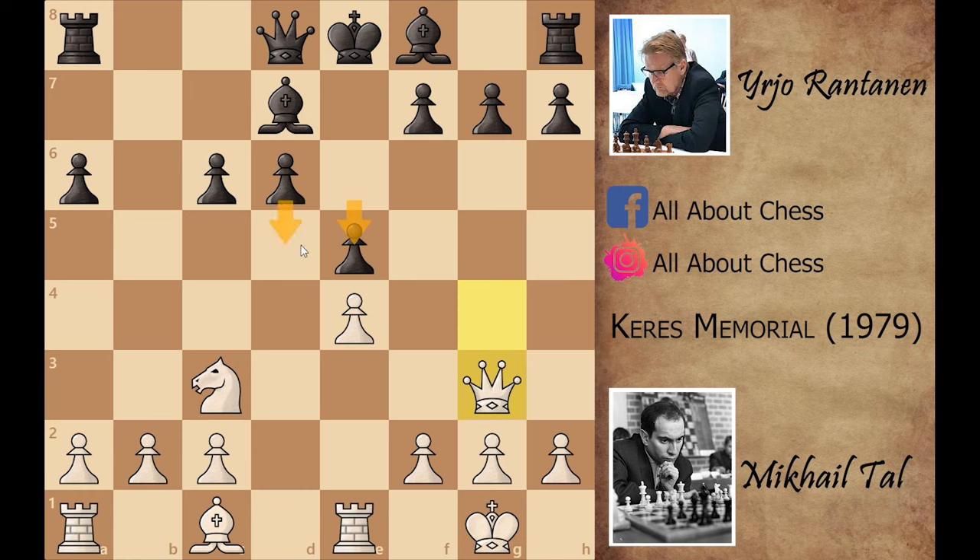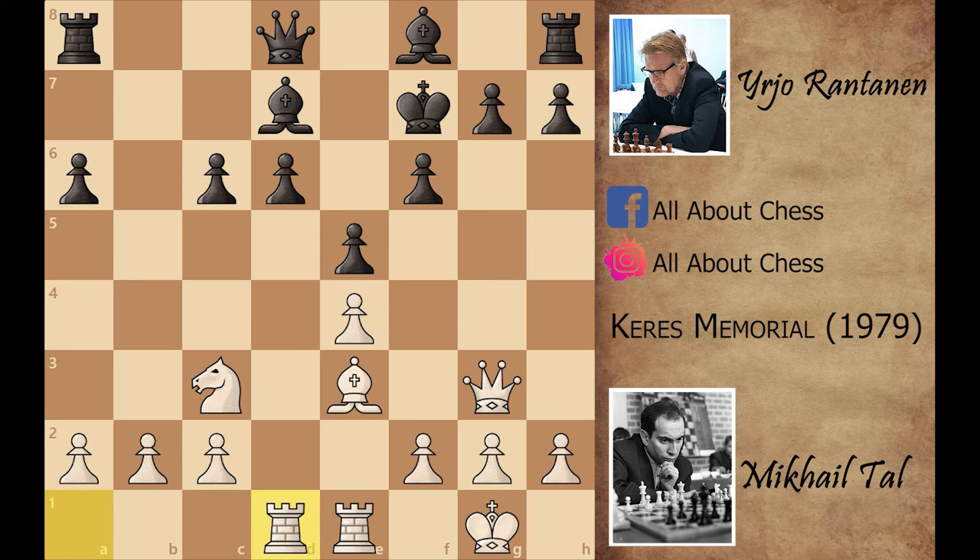f6 — stop the video and try to find what is the plan of black. Well, black wants to do artificial castling: he wants to play king to f7, bishop to e7, and then rook to f8 or rook to e8, and then king to g8. Mikhail Tal played bishop to e3, king to f7, rook a to d1, and at this position every piece of Tal is centralized and he is ready for the attack.